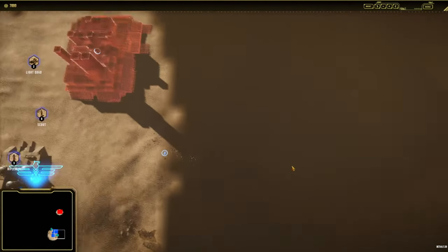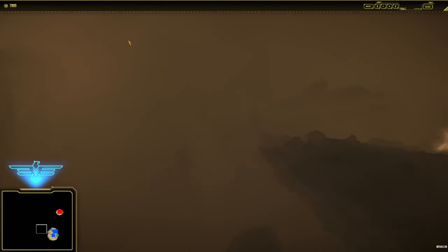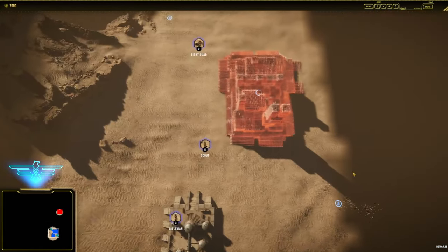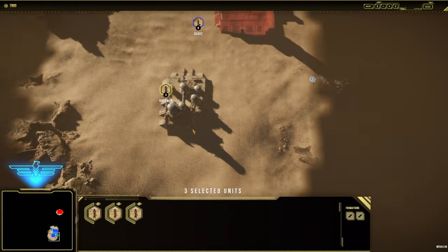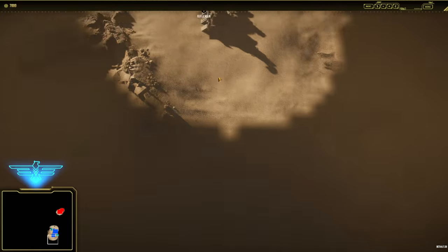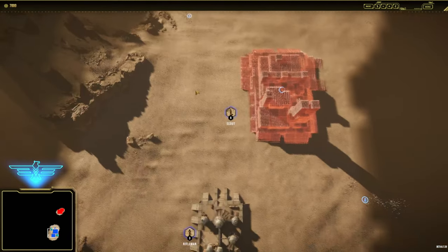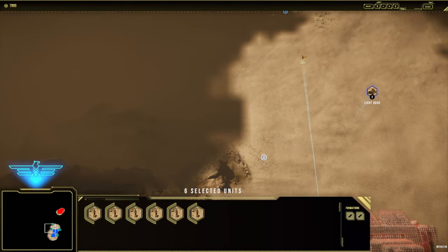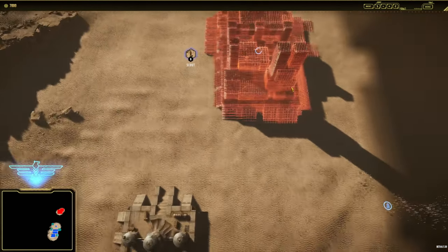I know where the Bolterian patches are — there's one here, there's gonna be one over here, there's gonna be one on this hill, more down here. So I kind of know where the Bolterian is. We're gonna keep the quads here for defensive purposes along with these six scouts because the enemy is right next to us, and we're gonna wait for this refinery to build.